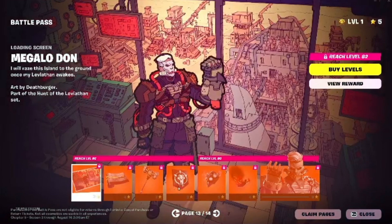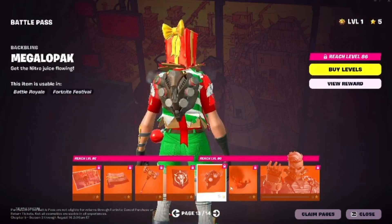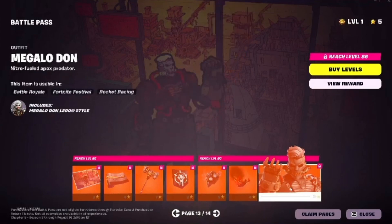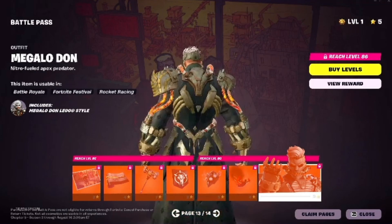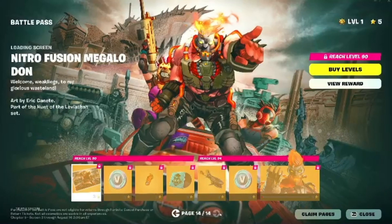Page 13: new Peacaxe, a new back bling, and another Contrail. And a new skin — Megalodon. I like this skin, I cannot wait to get this one.